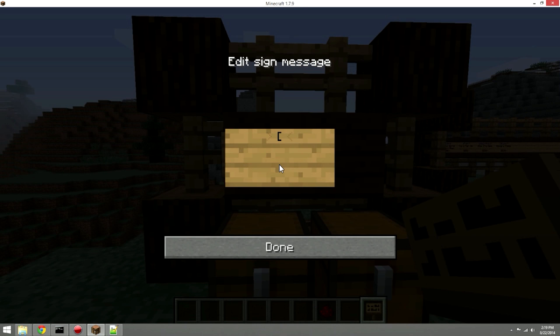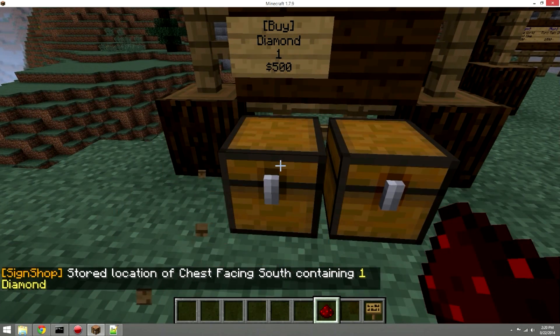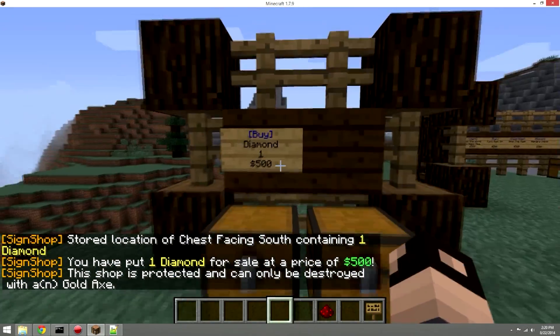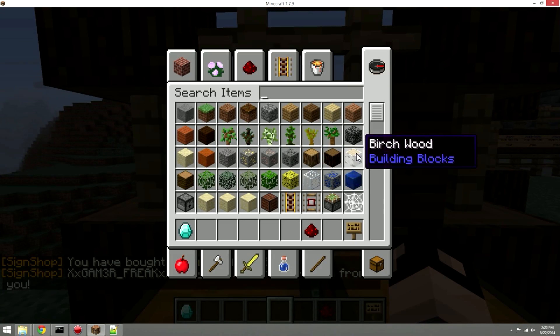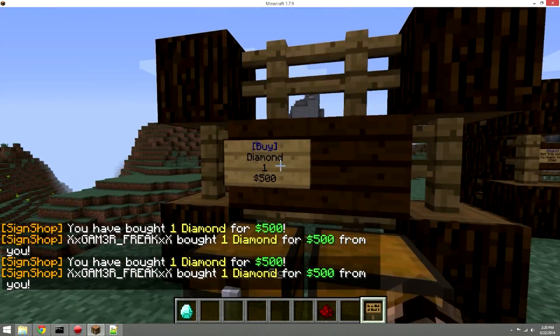To create the sign, put a bracket then the word 'buy'. The second and third lines can say anything you want — put a description and the price, like 500. Once the sign is written, hit the chest first to store the data, then hit the sign. The shop is created. When it runs out of stock it turns red; restock the chest and it goes blue again.